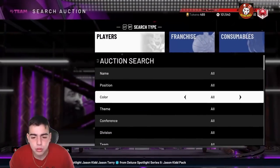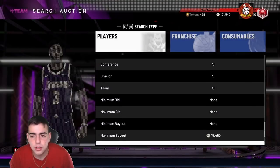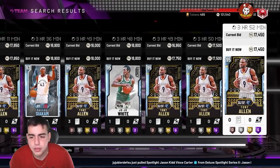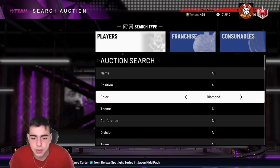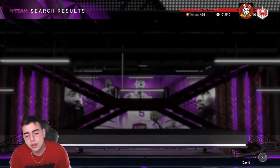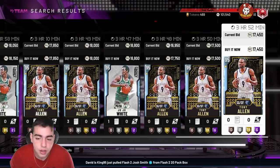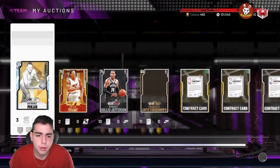I sniped a couple George Mikans off the diamond filter yesterday. I didn't really play the game too much — I was really busy. I heard the diamond filter was popping yesterday and there were so many JR Smith miss-snipes. I don't know how people sit there and try to snipe those big ballers. I also just missed a Donovan Mitchell for 100k — it's on my Twitter. I was just looking at the bid and there was a buyout right there and I didn't even realize until like a minute later.